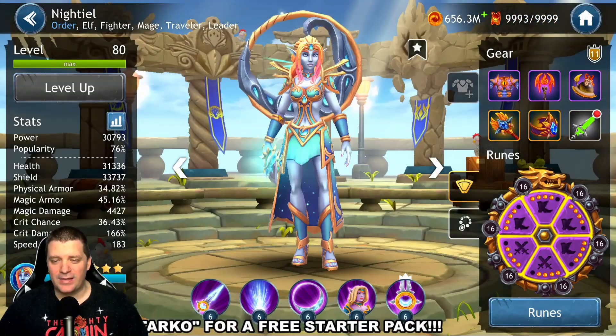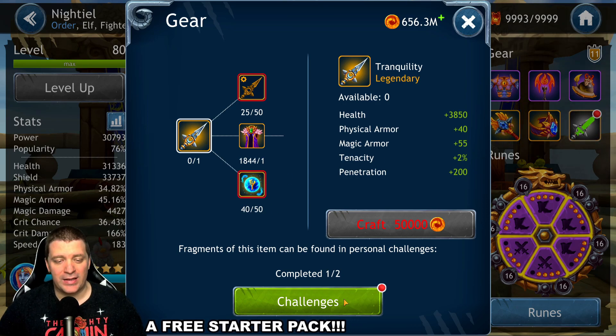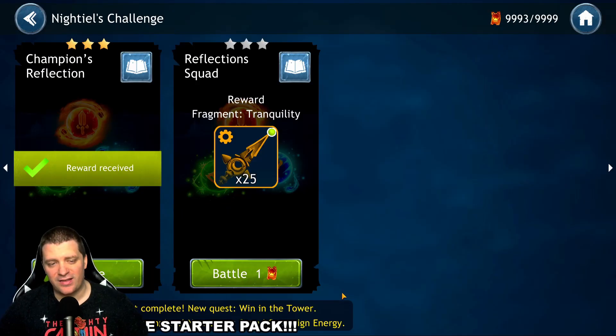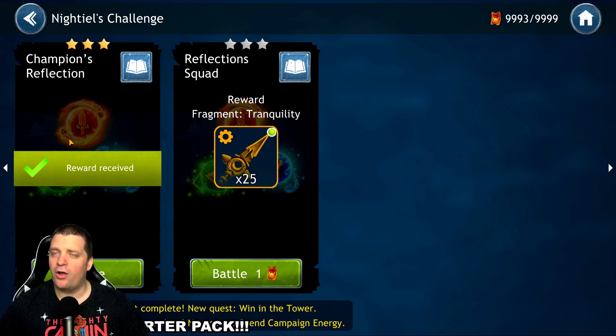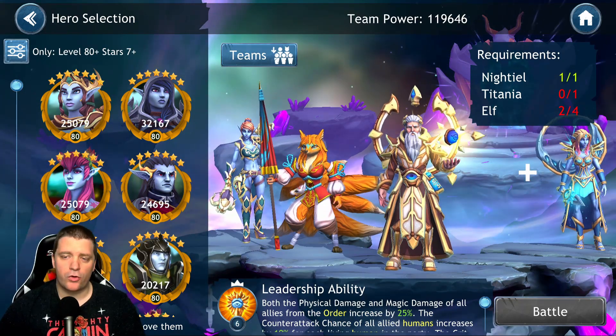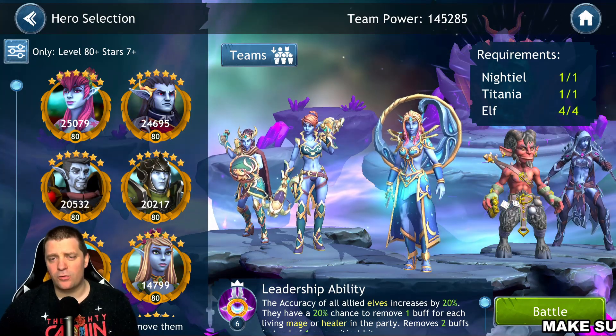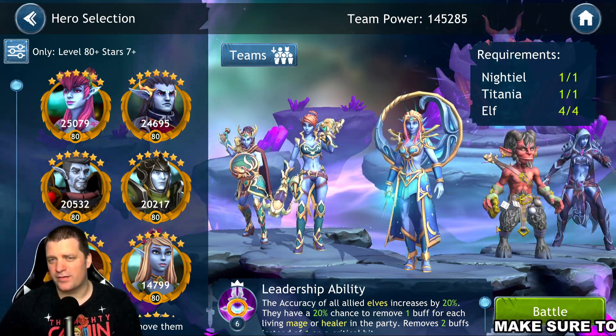Let's jump into the Gear 12 challenge on Night Tail. We'll select Night Tail, click the score icon, and go into Challenges. I've already tested the first and second challenges, and I have the teams set up. Let's select the team we're going to be using — it's very simple.